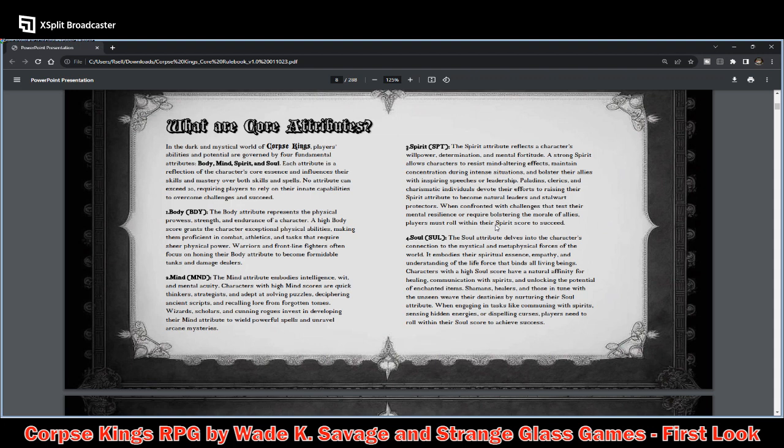It's a really good selection that tells you how well attached this is to the theme of the game. Your Body attribute represents physical prowess, strength, and endurance. Your Mind attribute embodies intelligence, wit, and mental acuity — characters with high Mind scores are quick thinkers, strategists, adept at solving problems, deciphering ancient scripts, and recalling lore from forgotten tomes.